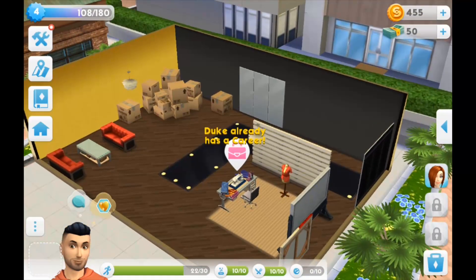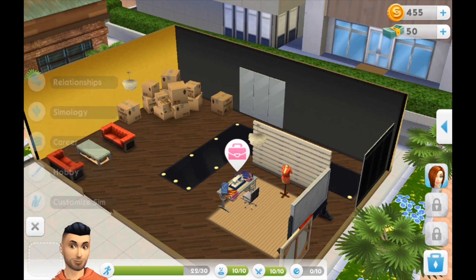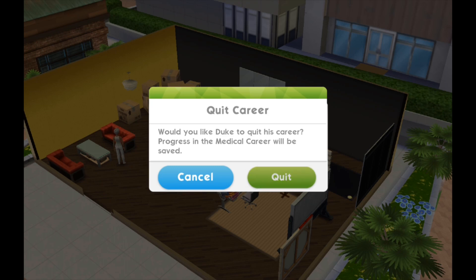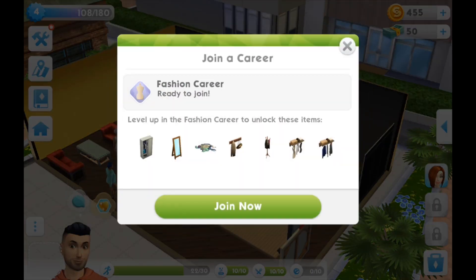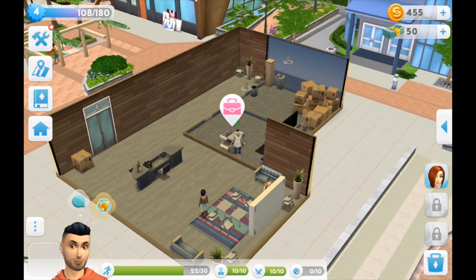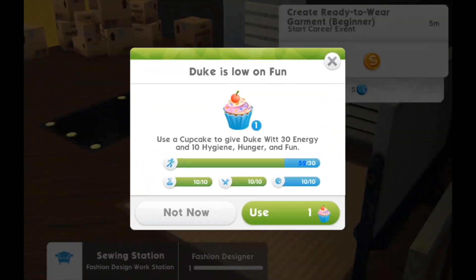In the fashion career you measure people and do random things. You have to quit your current career to go into another one, so after I unlocked the fashion career I wanted him to come in here - you can unlock things as you level up. Most of the stuff is from The Sims 4, you'll recognize it if you play. When I went to interact with the career, a pop-up came up saying I need to use a cupcake to give Duke 30 energy and 10 hygiene, hunger, and fun because he was so low on fun that he couldn't continue with the career.